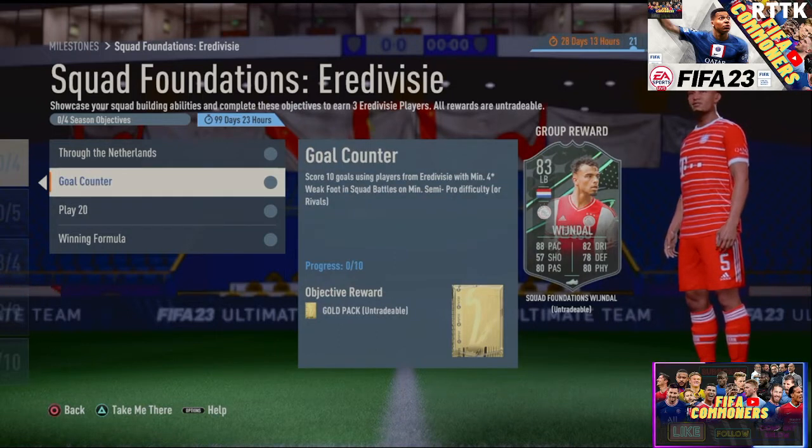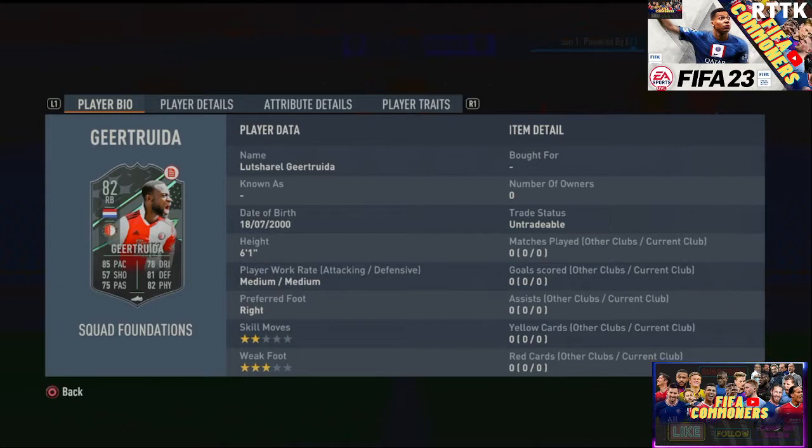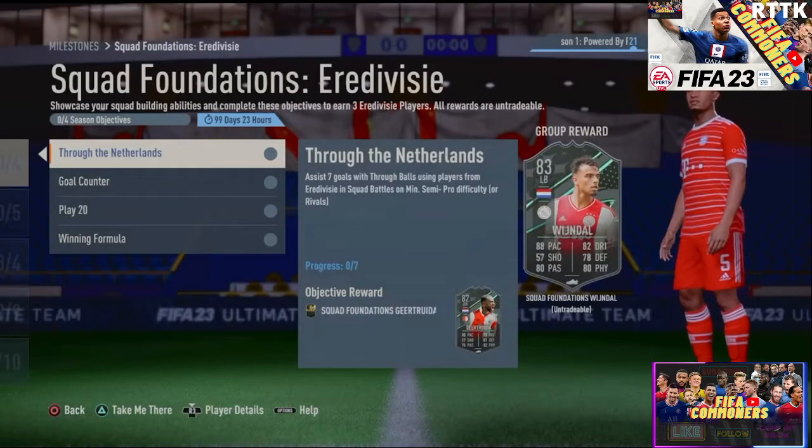Next, you need to play 20 games in Semi-Pro or Rivals with at least seven Euro Division players and score 10 goals with a Euro Division player that has a minimum four-star weak foot. Finally, you need to assist seven goals with three balls using a Euro Division player, and you will get yourself Gear Truda — six foot one, a beast himself.